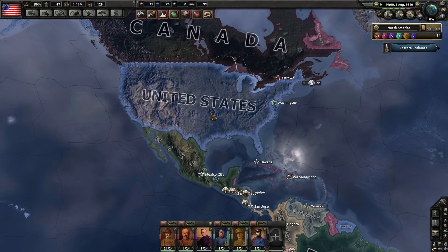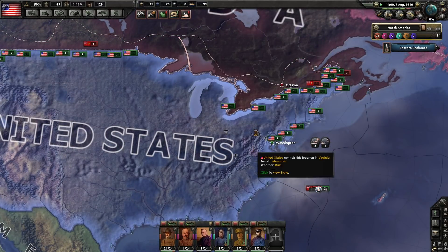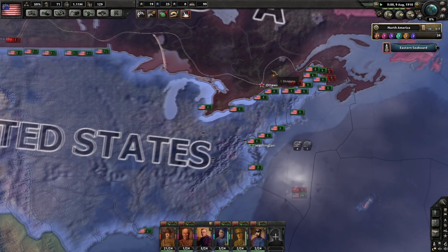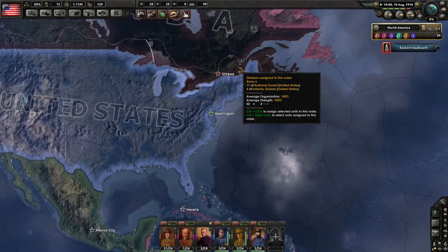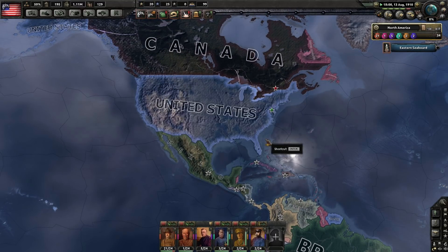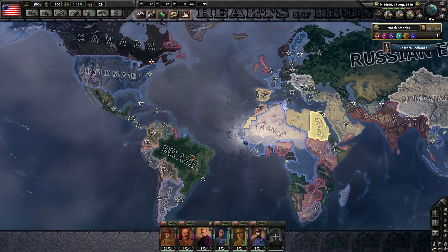America has immediately declared war on Canada. We'll see how that goes. The Canadians most likely will fall, although there's a chance they could do some encirclement stuff. The United States is not very aggressive — they're definitely not pushing that front. They're wary, but we'll see what happens.